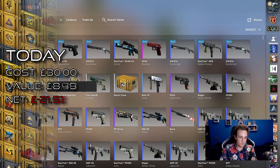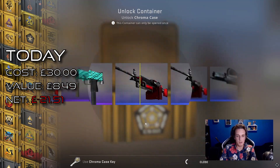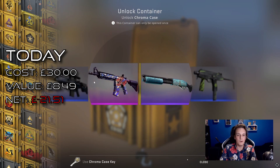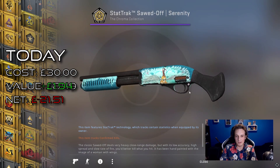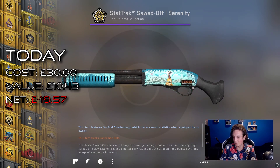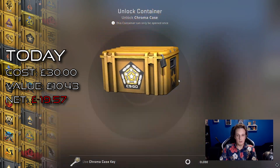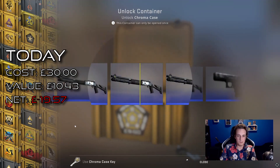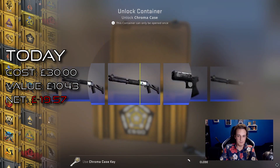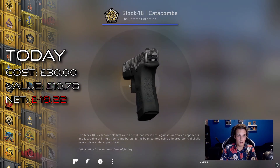Definitely not more blues in Chroma cases — I don't want to be opening that. I want to open a nice bayonet, please. An M4A4 would be nice as well. We got an M4A4 Sonar Serenity Field-Tested — not even worth anything, like two pounds. Today is clearly not the day that we get something nice. Block 18 Catacombs.